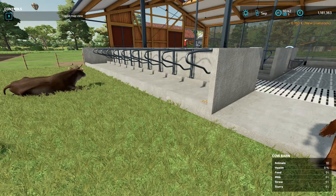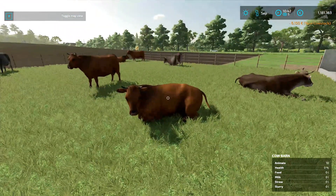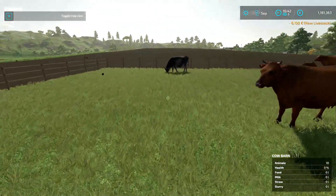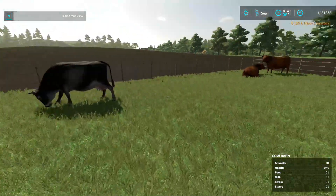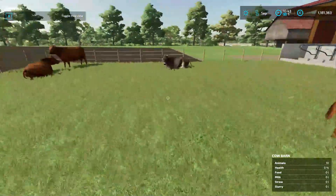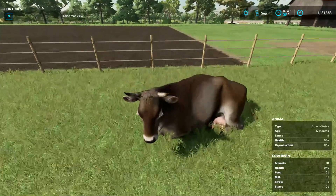You can also go get them yourself at the livestock dealer, but you need a cattle trailer to do that. When you can miss the money, I just let them be delivered. Look at them — they are so realistic. They blink their eyes, they ruminate, and they even lick their noses.